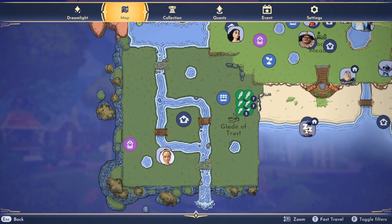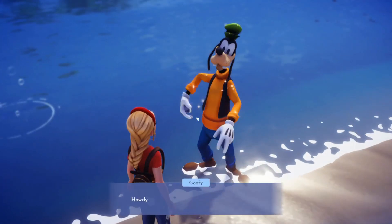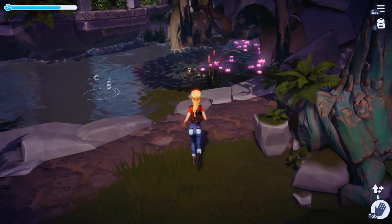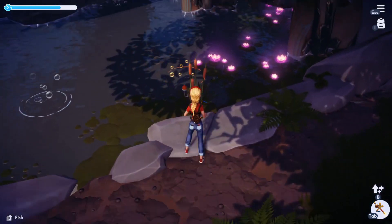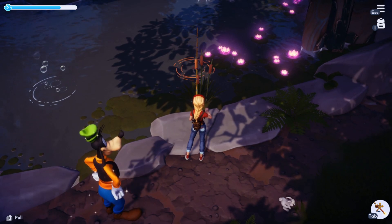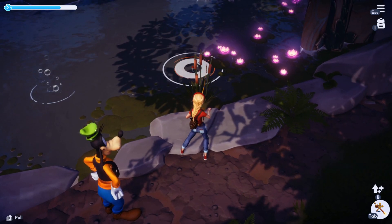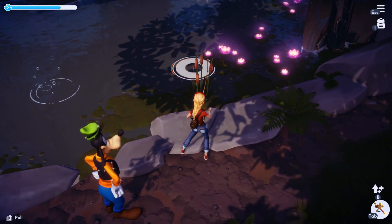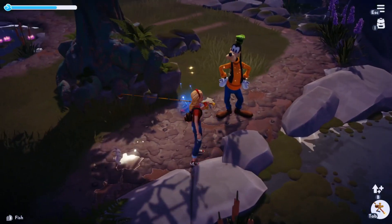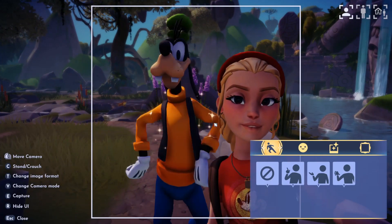Next, we are headed over to the Glade of Trust to find some crocodiles. I definitely recommend grabbing your fishing buddy to take with you because we have to go fishing for some lobster. Be on the lookout for those golden bubbles. It looks like we have one right here and we should be able to catch a lobster. Since we have Goofy along with us, maybe he'll give us a second lobster as a duplicate so we don't have to keep fishing. Goofy did it — he gave us the duplicate, which means we have both lobsters we need for our crocodiles. Thanks, Goofy!